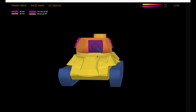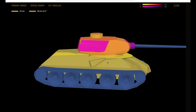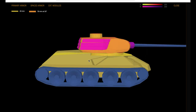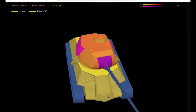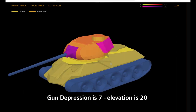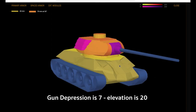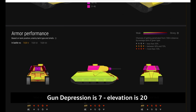Looking at the armor profile — what's different from a standard T-34-85 or Type 58 is the angled armor on the front, which gives you some additional bounces. It also has spaced armor on the side, the gun mantlet, and it has seven degrees of gun depression, which is actually not bad for a Chinese medium tank. Elevation is 20 degrees.